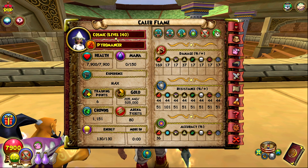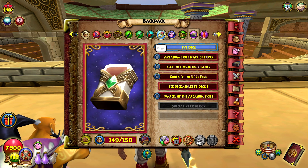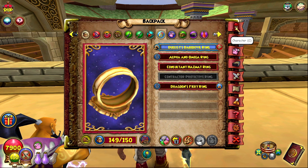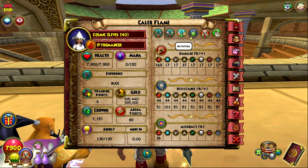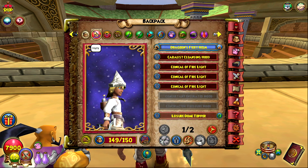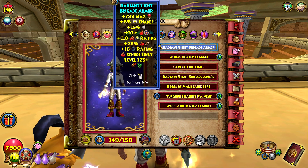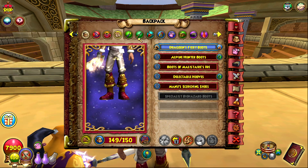I have a level 140 fire — he was 130 a couple days ago but I grinded him up to 140 because I wanted to do some PvP. I never really got into PvP, never did any ranked, but I finally got the duelist ring because I didn't have that for the longest time. Now that I have everything — well, I'm going to show you guys the gear — I'm pretty close.